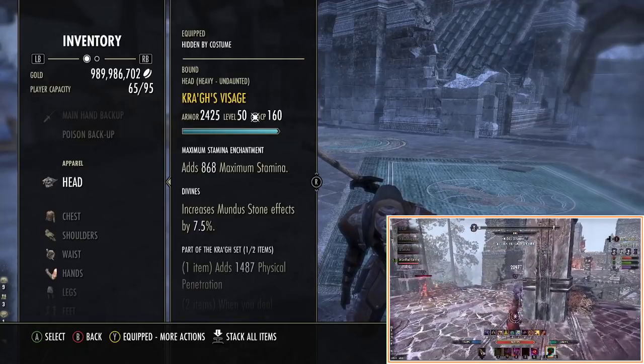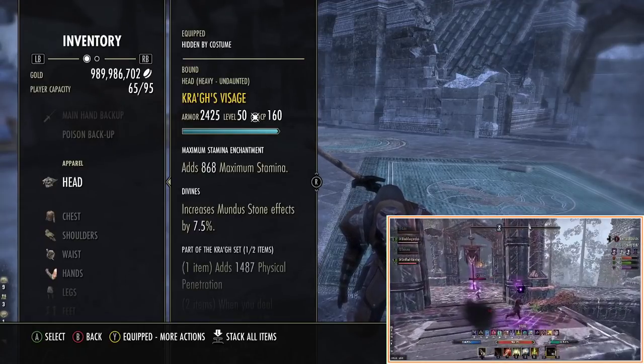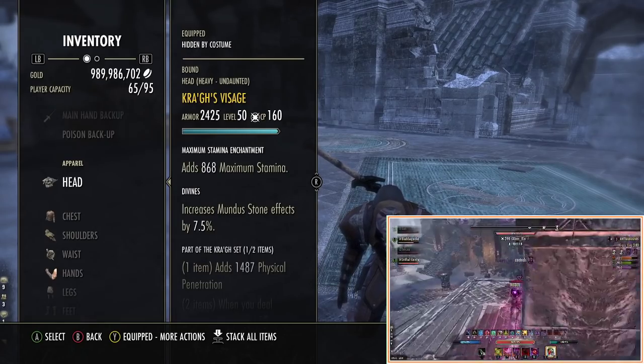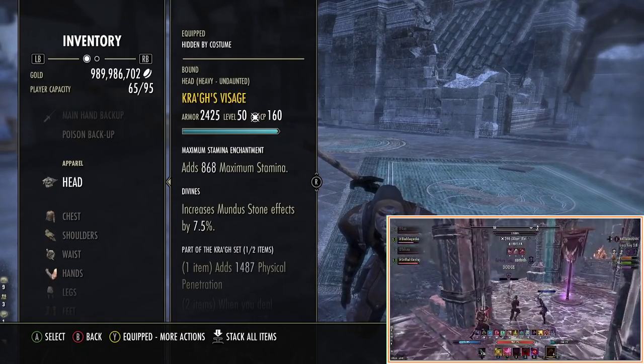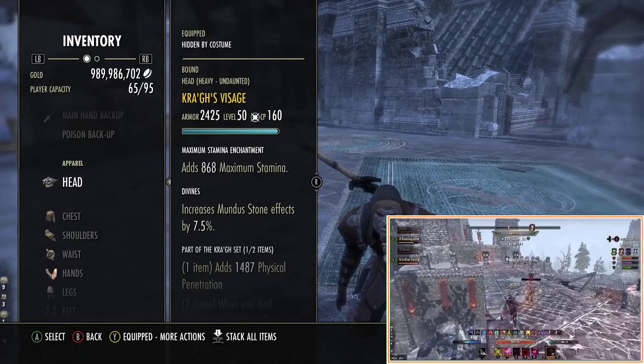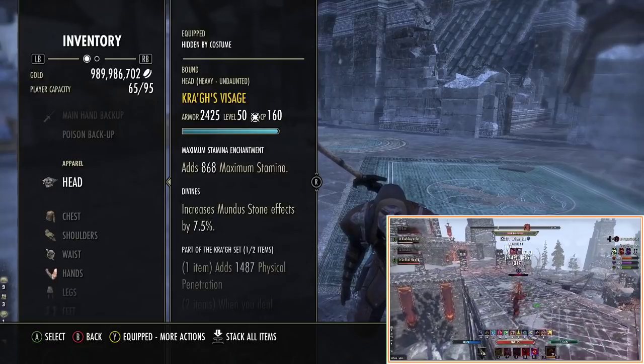This is how I've set it up, but you could tweak it to save some gold. I've gone with one piece Kra'gh — it's just the best damage piece I've found from testing. I've tested Balorgh, Kena, and Veladrift — but one piece Kra'gh is more damage overall on the target, and all of our CP has been optimized with this in mind.